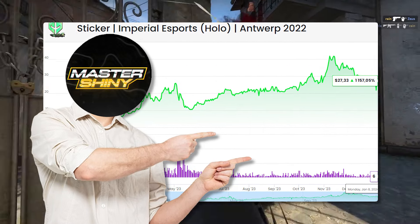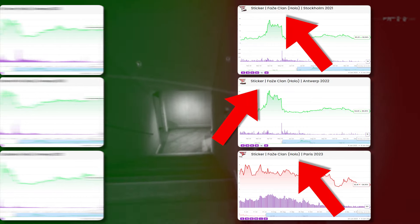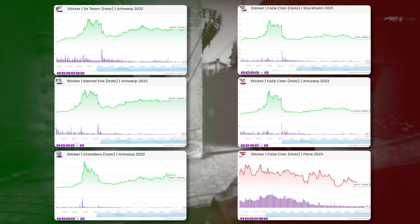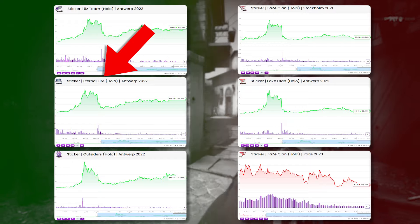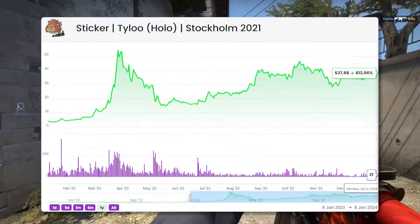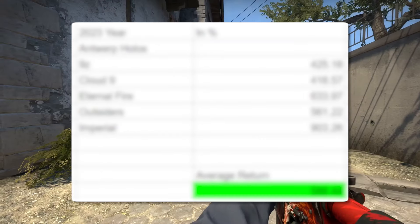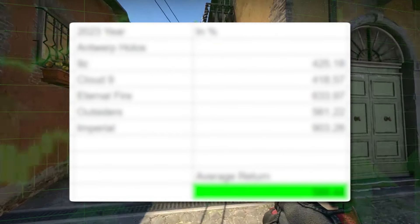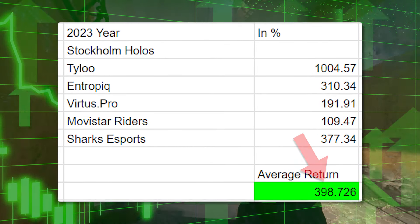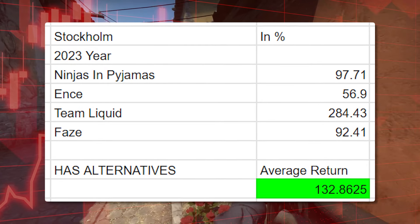Something that might be even more profitable are the no-alternative borderless stickers. Over here we have three phase hollows — if you want a phase hollow, you've got three borderless options. But over here on the left, we've got stickers that just have one borderless option, and if you want that specific sticker, all the demand is concentrated on that one specifically because they don't have any alternatives. If we look at 2023 for the Antwerp stickers that were borderless, we saw 600% growth — absolutely insane. For Stockholm we saw 400% growth, which is significantly more than the stickers that did have alternatives, coming in at around 200% for Antwerp and less for Stockholm.